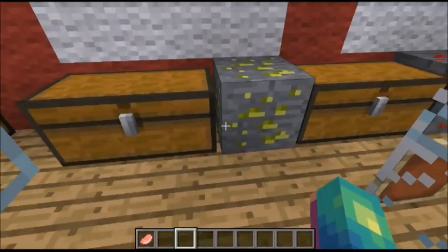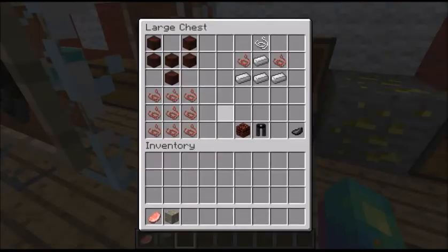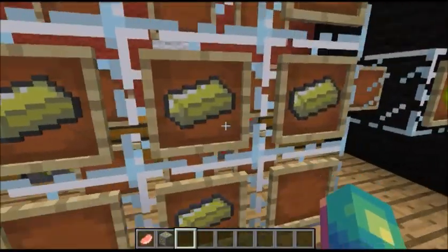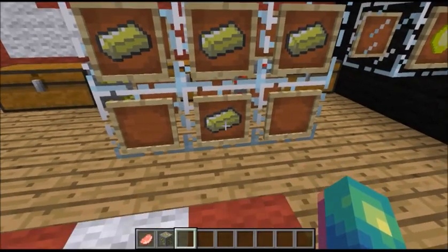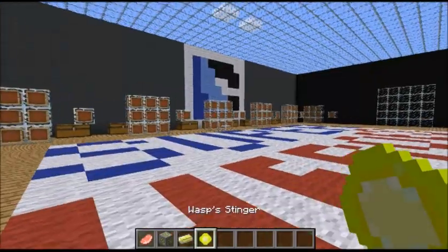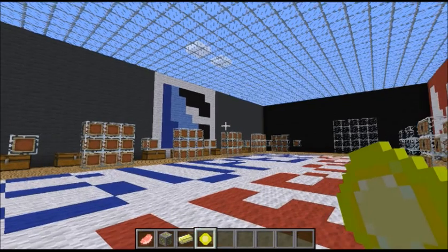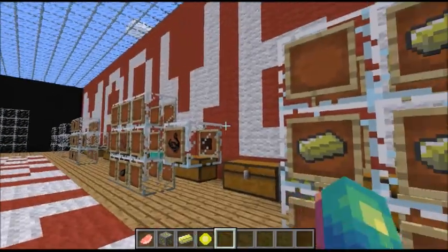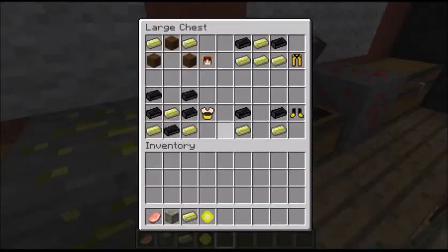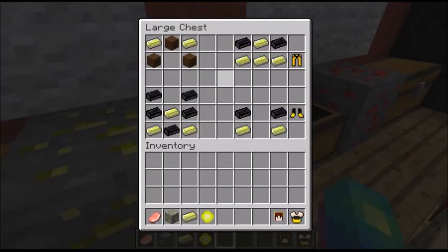The first thing we're going to want to get is the limonite ore. You put the limonite ore in a crafting furnace and you'll get limonite ingots. Then you can get this little blaster thing that shoots — it's called the Wasp Stinger.